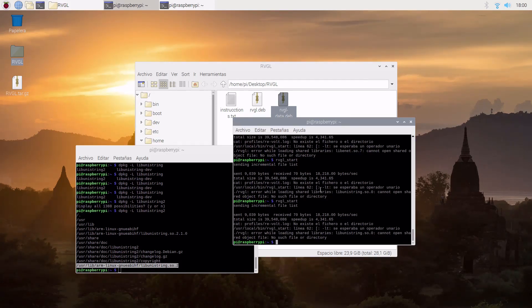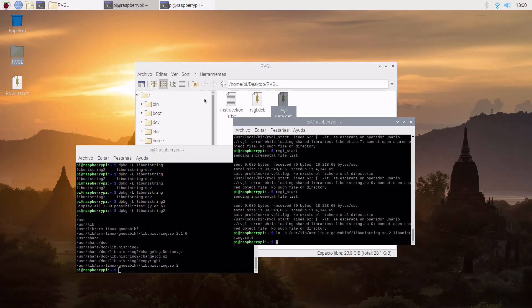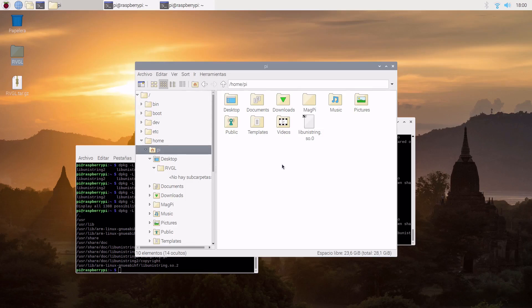So we will create a symbolic link to make the program find it. I made a mistake and created the link in the wrong location.